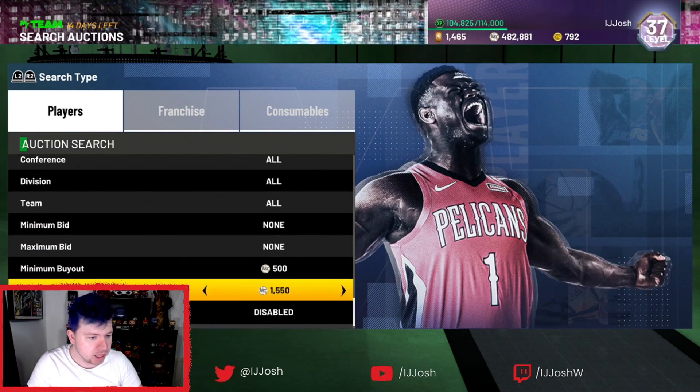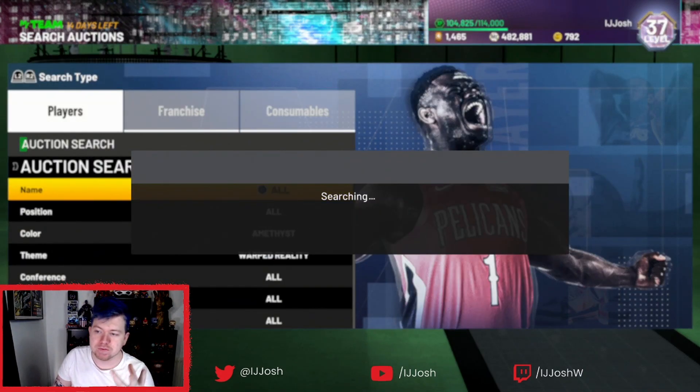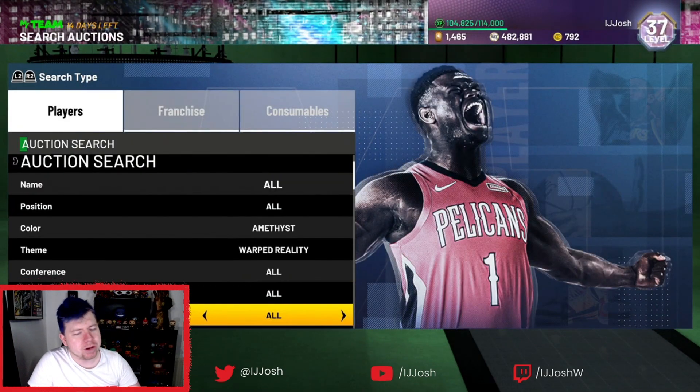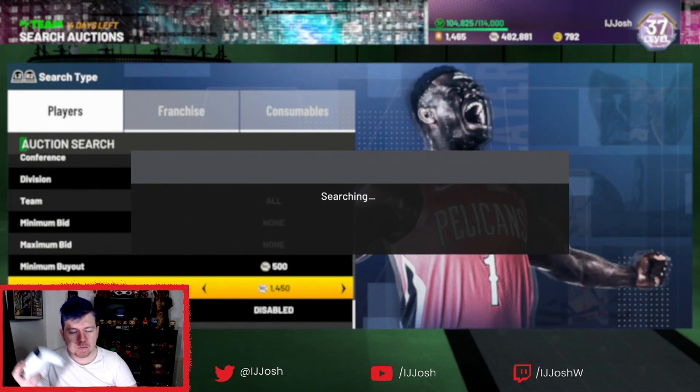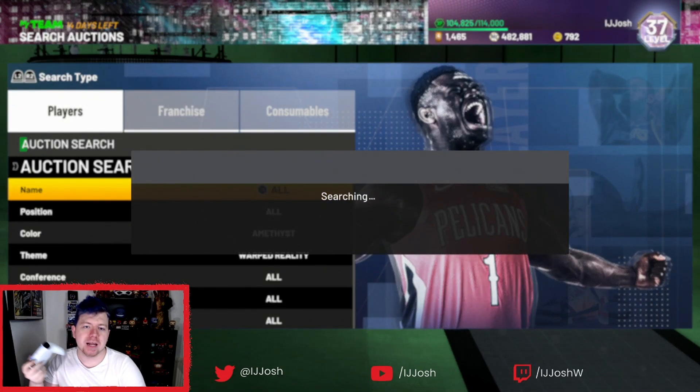We miss out on that one — a little unfortunate. Can we get an Isaac Okoro? We do not, also unfortunate. So I'm going to go up to 1500. Basically anything that pops up for 1450 I know I can sell on and make a little bit of MT.